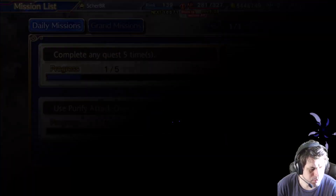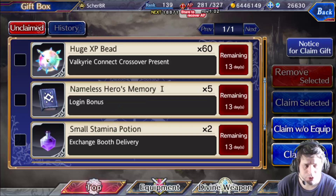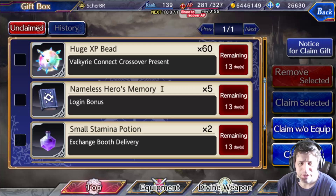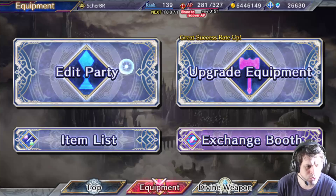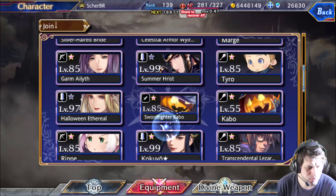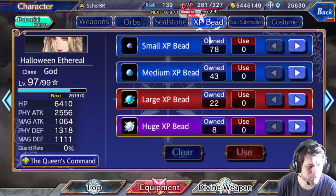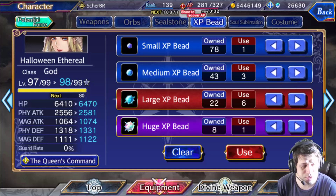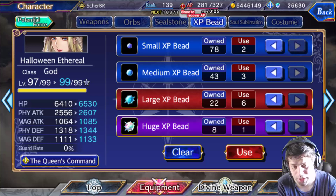We also got something in our gift box because of the end-of-season celebration with the Volcar Connect crossover. 60 huge experience beads is quite a lot. If you need some gems just to purchase this pack, try using these huge experience beads to level up some characters. I'll show you — there are characters like this Halloween Ethereal that can still be upgraded. Go to experience beads, give her some levels, and get some gems. Raising any character to level 99 will give you 500 gems, so this is an emergency resource to get gems in the game.